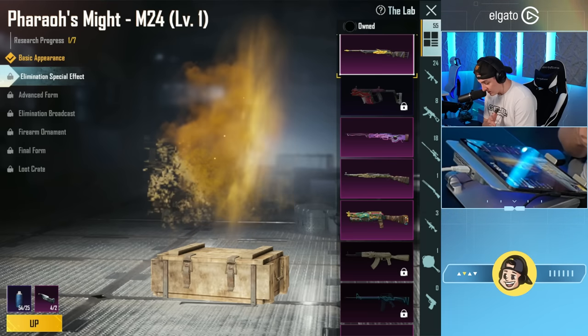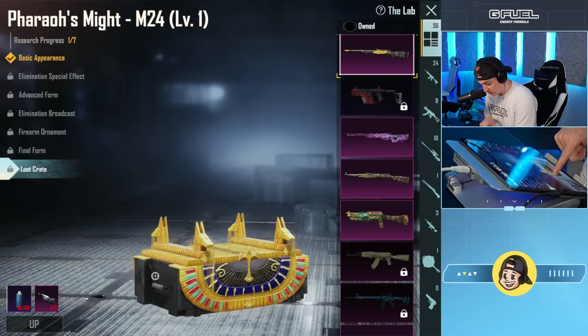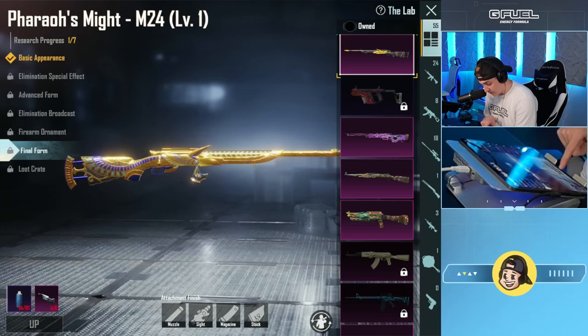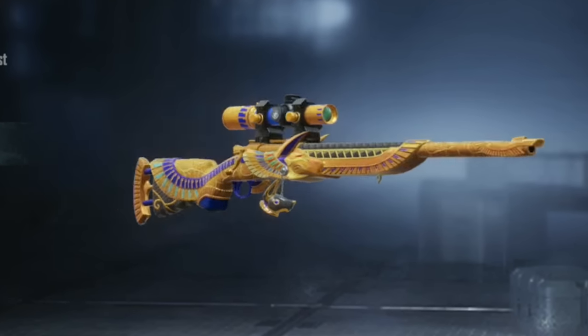Could we actually do anything with it? We could get a little limb special effect. We got advanced form, final form. What's the loot crate? Oh yeah, this is a fancy little loot crate — it's got the sand coming out. Oh yeah, final form. Oh, and we've got the sculpts, dude. I've always loved this golden 8X that's on there. Let's go.